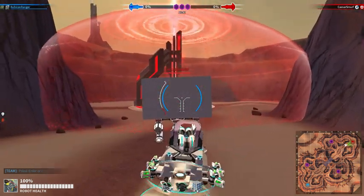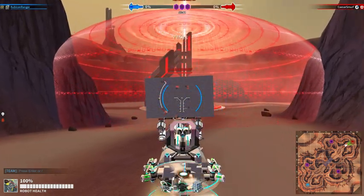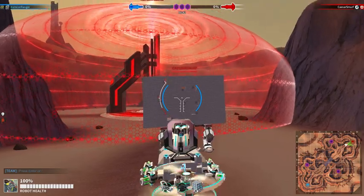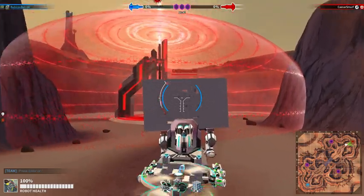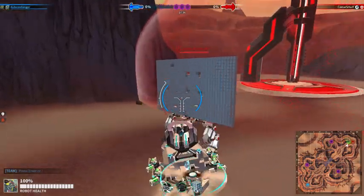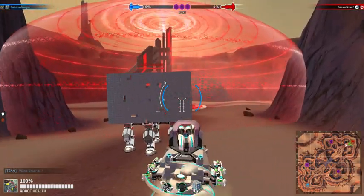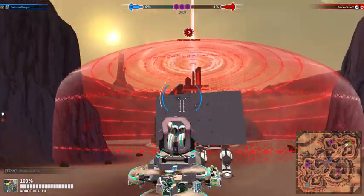There's actually a pattern, and I think I mentioned it in my first video, but you'll be able to see it here. There's usually one propagation site right where it lands, and then there's another few spread around kind of evenly within the radius of damage — so the area of effect.